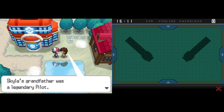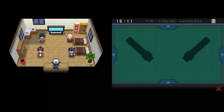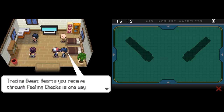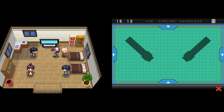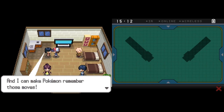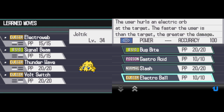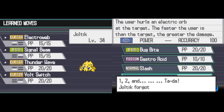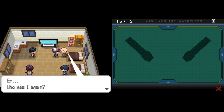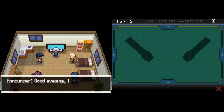Skyla's grandpa was an airline pilot. Skyla's at the gym but she's a really nice person. There's a Move Reminder here - you can get lost moves back by showing your Pokemon to a Heart Scale. We'll probably do that because I want to get Electro Ball back. You can also have Spider Web which stops opponents from fleeing - Joltik is very fast, so it can make good use of this. I'll get Electro Web.